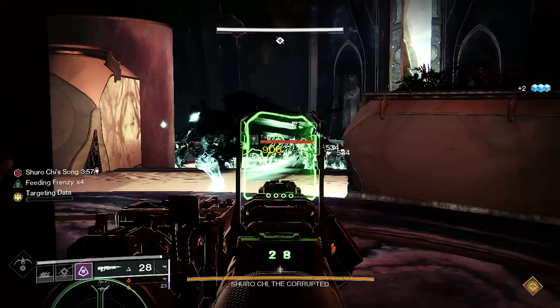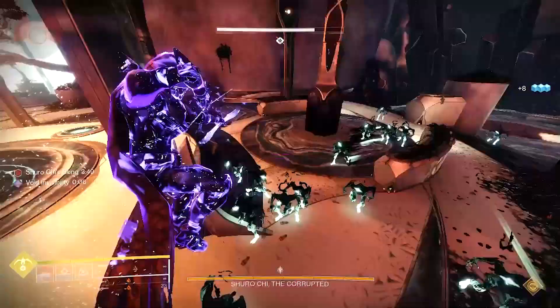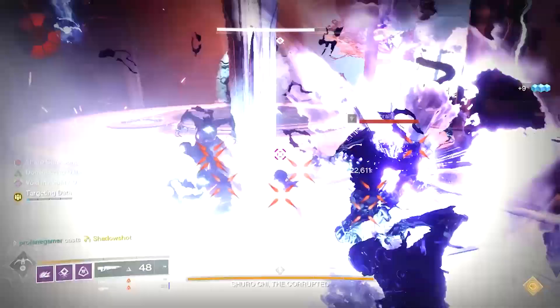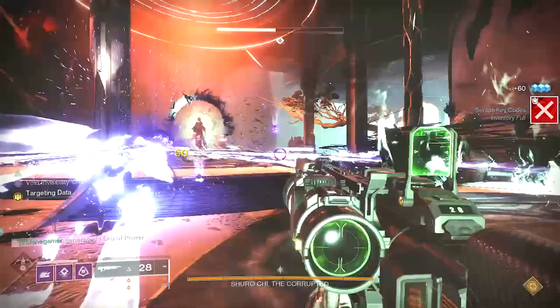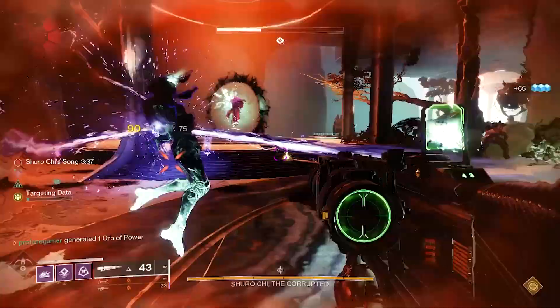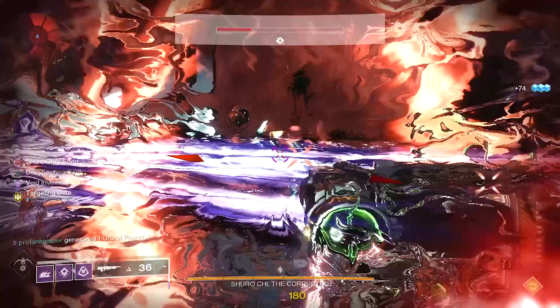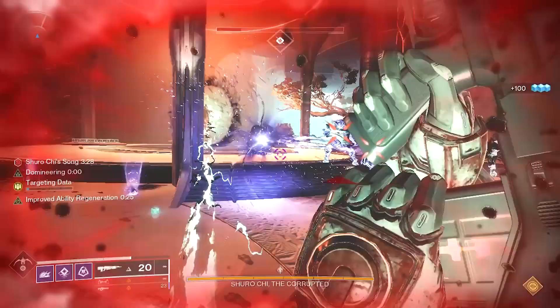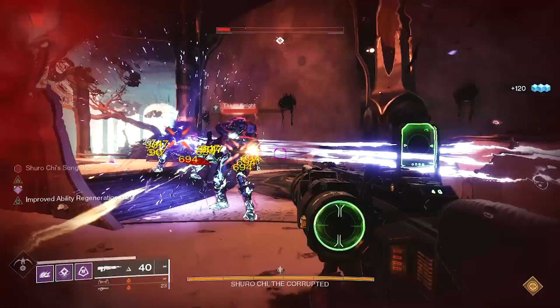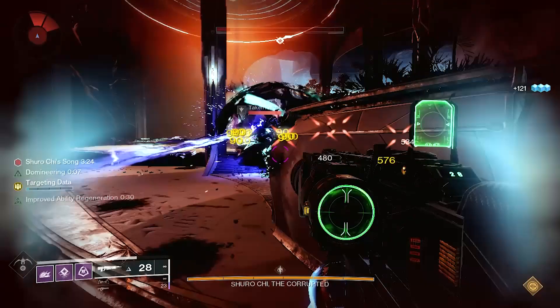There is the opening encounter to the Grasp of Avarice and the Golgoroth encounter of King's Fall, and while both of these are solid methods to farm, neither of these are as efficient as the Shurochi method, since both require a lot of running around to either find enemies or bank moats, whereas the Shurochi encounter funnels the enemies straight to you in a more confined space. And once you've obtained the checkpoint for Shurochi, either through the Wish Wall or a shared checkpoint, you'll be able to come back as often as you need to, up until weekly reset.